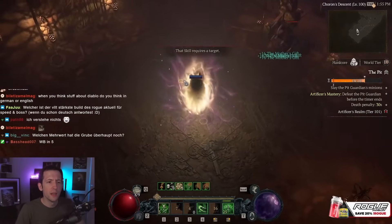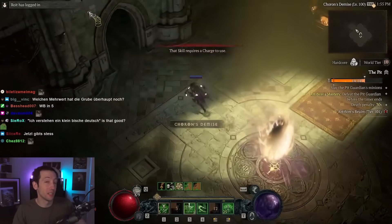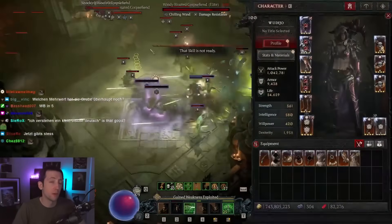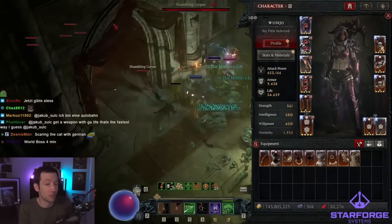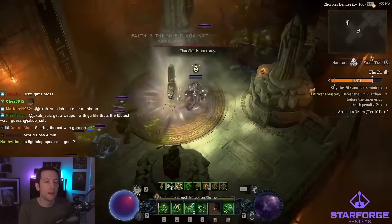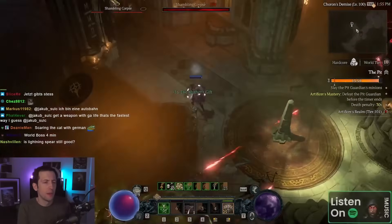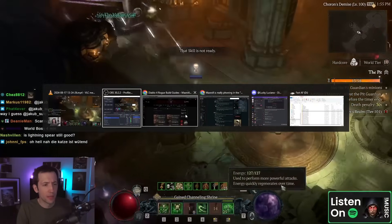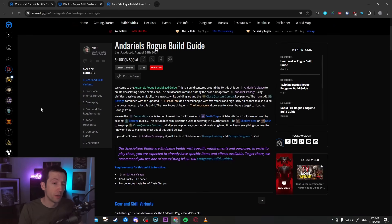This is effectively a slightly weaker version of the Barrage Andario's build. It has all of the same synergies — I mostly just switched out the skill and made a few tweaks on the skill tree and one or two aspects. I took Mippy's Andario's guide from Max Roll and started tweaking it for the purpose of playing Flurry.